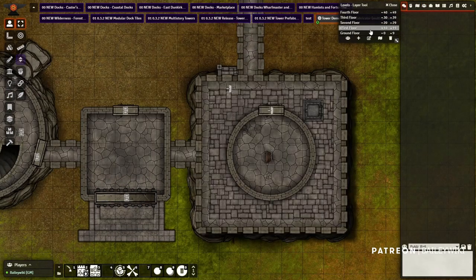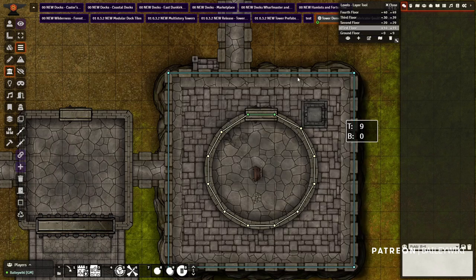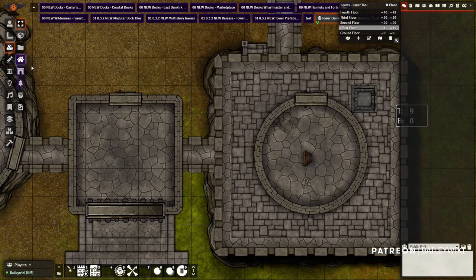Let's check this tower. I'll go to the ground floor — I've got my egress point and staircase. On the second level I pop out of this trap door and I'm on this crenellated landing. Obviously I want that to then lead me to walk across here, so let's figure out how we want to do this.